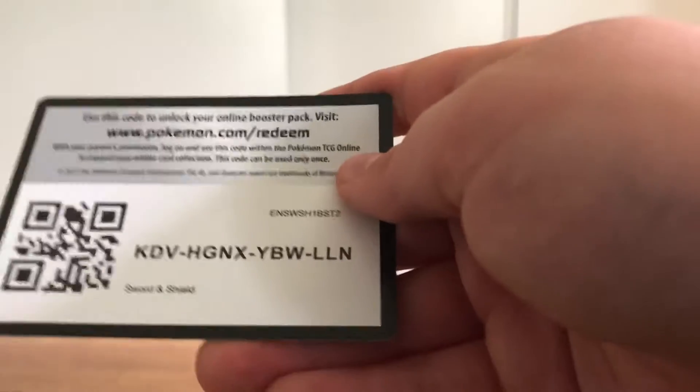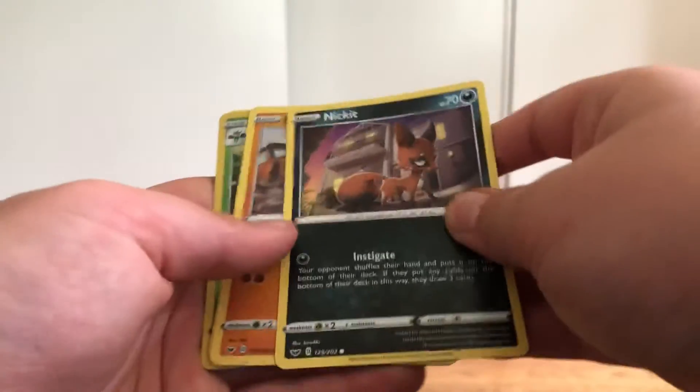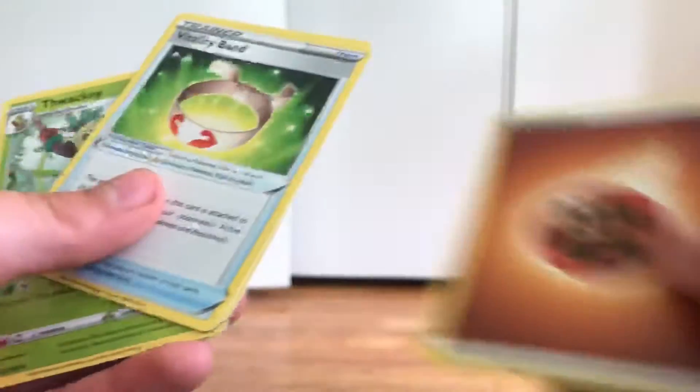Let's see what's in this one — Vulpix. Oh, I forgot to give you the code for the first pack, sorry. Hold that thought: KDV HGNX YBW LLLN — sorry about that, it's been a while. Nickit, Ball, Toy, Chinchou, Crabby, Roserade, Nidoran, Fighting Energy, Vitality Band, Hunter, and Blacky. Nothing decent so far — and by that I mean no ultra rares, secret rares, or hyper rares, also known as rainbow rares.